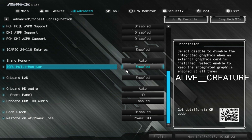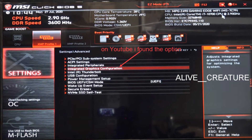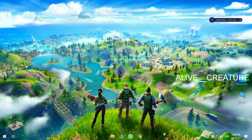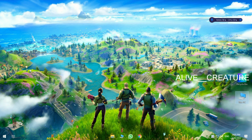And this is how it looks in other BIOS versions, and this is how to enable the iGPU in those.